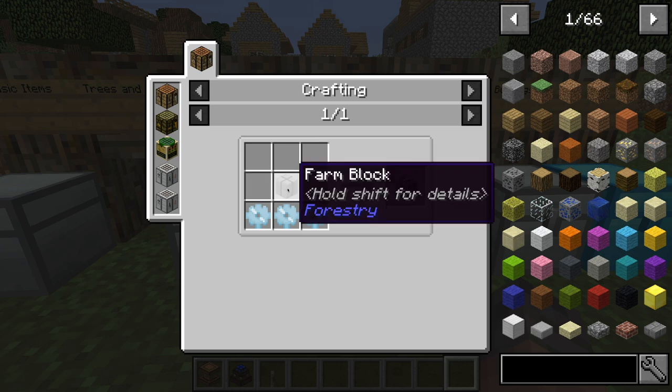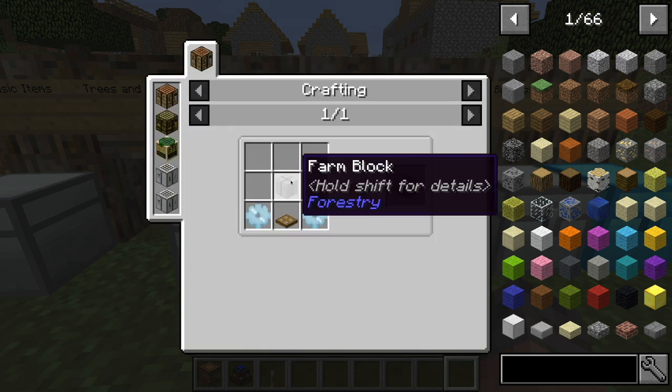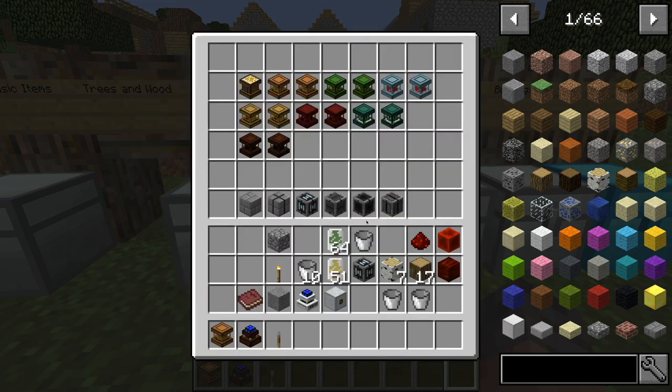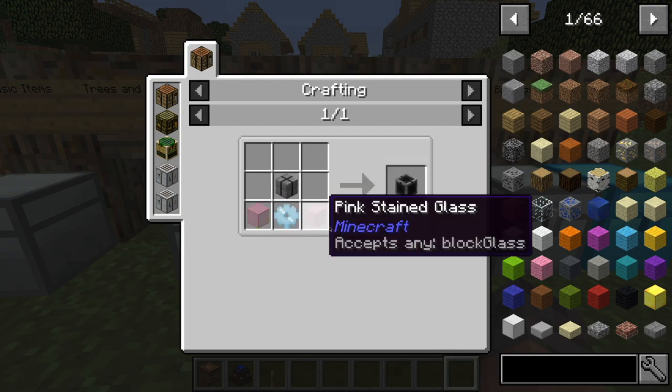Then you've got a farm gearbox — to make this, you take a farm block and three tin gears. A tin gear is just four tin ingots and a copper ingot. Then we've got a farm hatch, which is a farm block, a wooden trap door, and two tin gears. A farm valve is a farm block, a tin gear, and two of any type of glass.